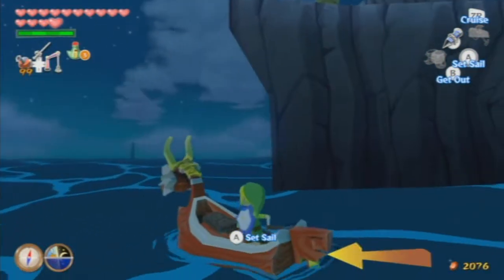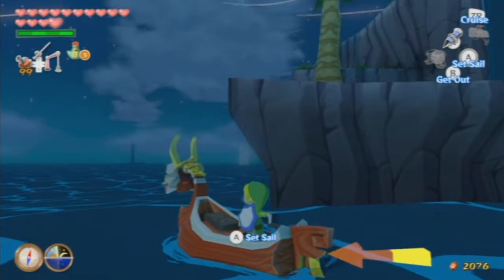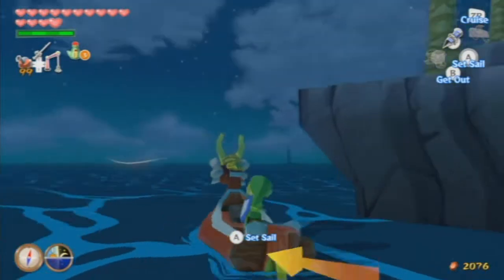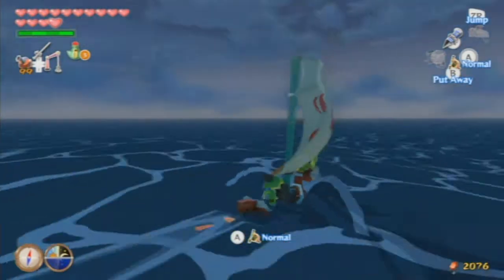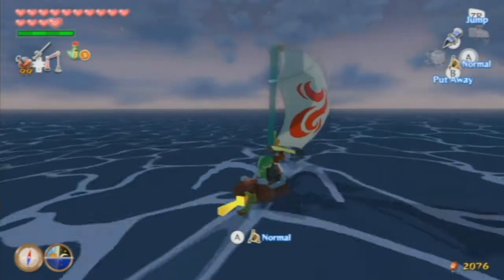Other than that we're just going to keep going north from where we are. Our next destination, unless it's a fairy fountain we have a map for, is going to be Forsaken Fortress. So we're going to keep going north. I'm very thankful for this swift sail — otherwise I wouldn't be doing this at all.